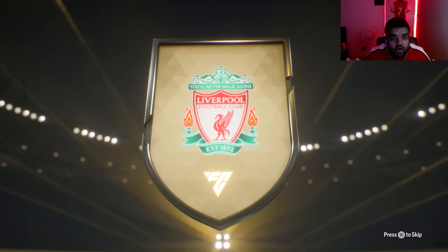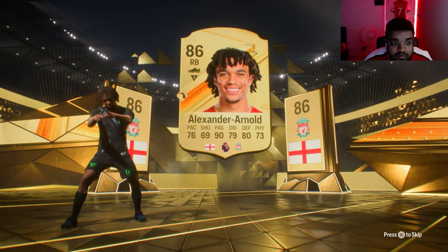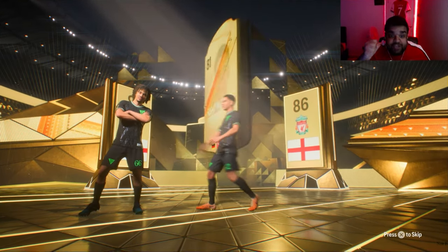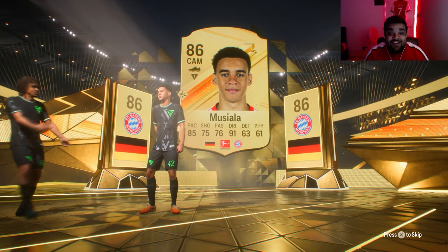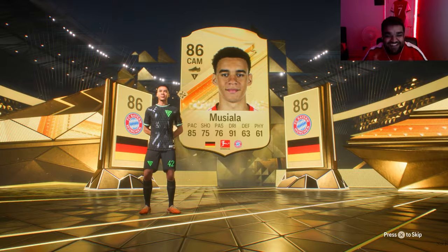It's Bastoni - get in! 85 rated, he looks very good. Slap a Shadow on him and he could be a very decent center back. Here we go boys, please be something good - English right back... Trent! It's got to be Trent. It is Trent! Wait - is that a double walkout? It might be a double walkout! Oh my god - it's a double walkout! The links to Xavi Simmons - let's go!